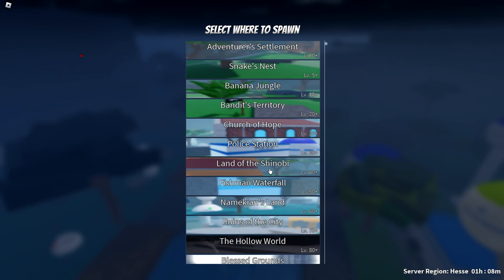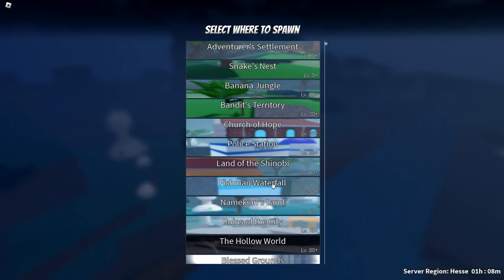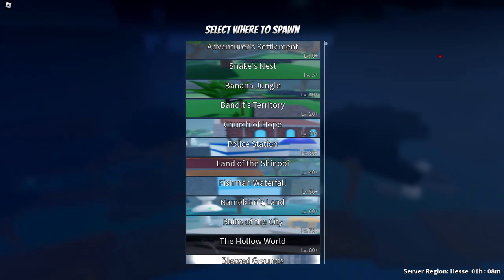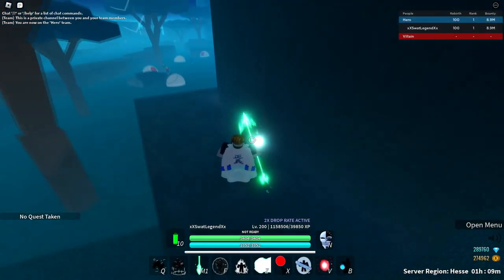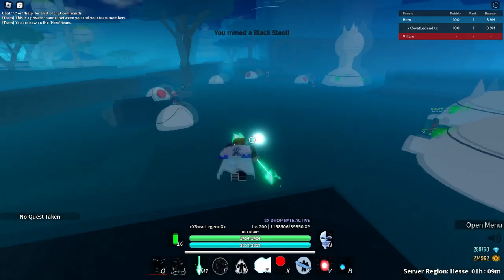However, there's also a little detour you can take. Once you rebirth 100, there's no other quest you can take — you've already done every single quest. So the second best way to get gems would be, after being really high rebirth, to actually farm NPC drops.